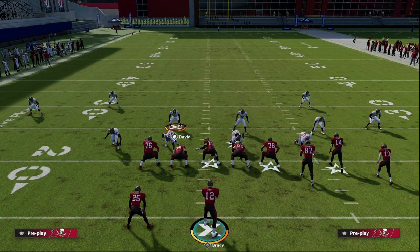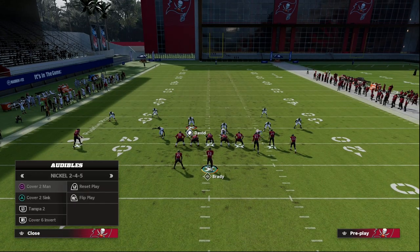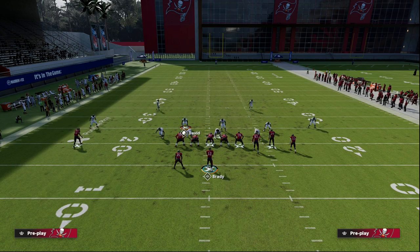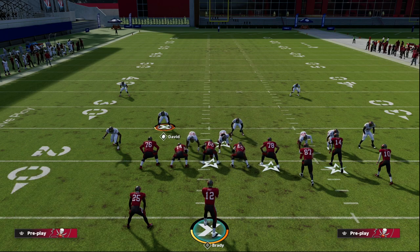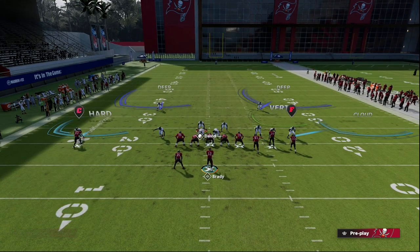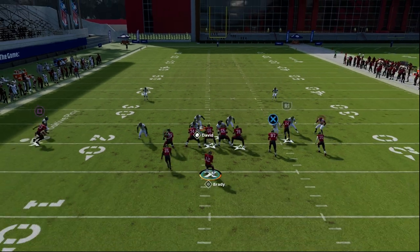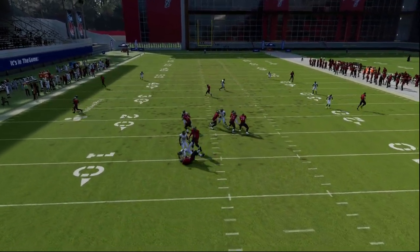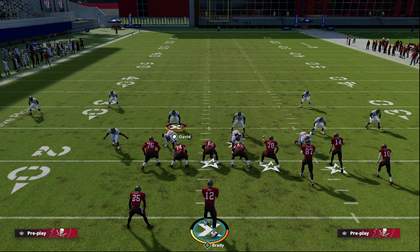Watch — the linebacker on the wide side of the field comes down, then we audible to Cover 2 Sink, pinch the D-line, and blitz the linebacker. Here's what the defense looks like. My recommendation if you're seriously sending this pressure: shade your coverage underneath and recloud that bunch-side corner. That gives you better coverage on the short side and a really good vertical hook on the right side. This pressure will absolutely scream at the quarterback every single time.